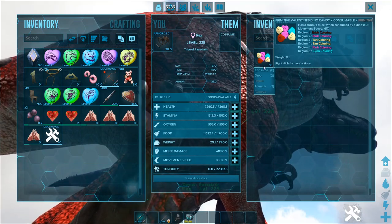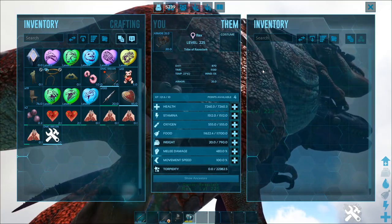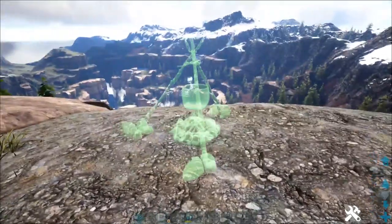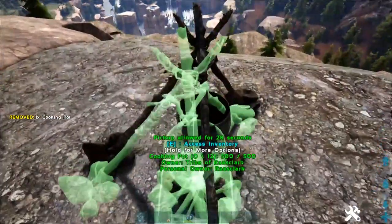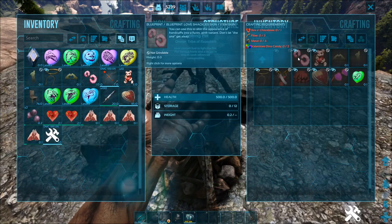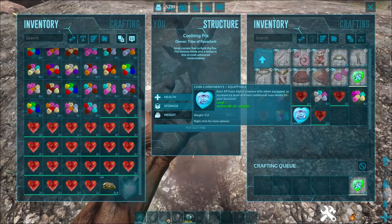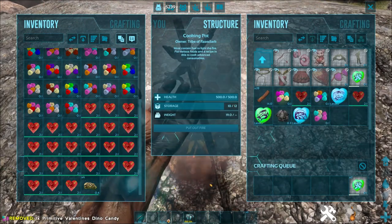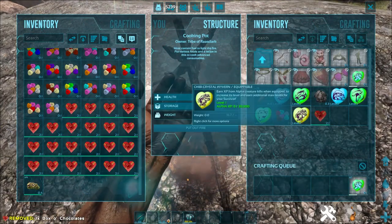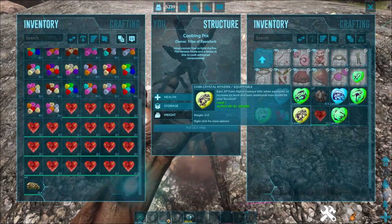Dino candies can provide a temporary movement speed buff as well as altering the colours, but they won't pass on to your offspring. All of the skins and chibis can be crafted in a cooking pot, where you'll need to meet the requirements to craft whatever you require. With chibis there's still a big RNG chance on what you actually get, but as you can see here I managed to get the rarest chibi of all — the crystal wyvern.